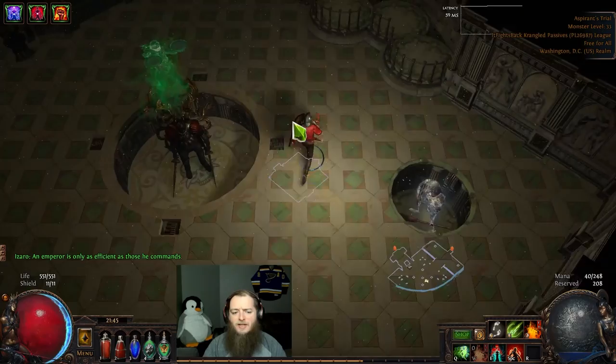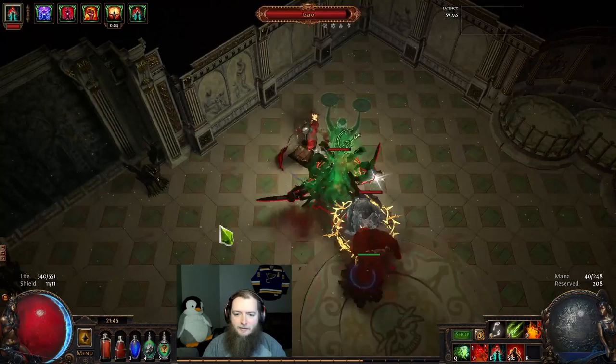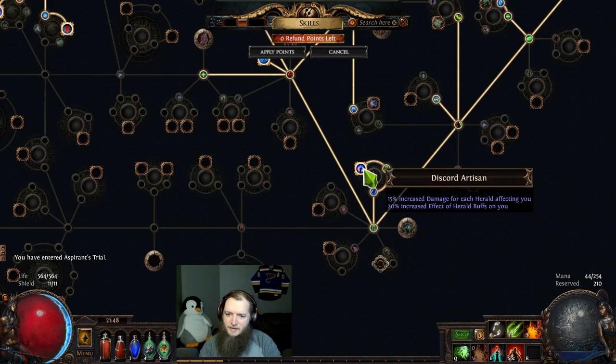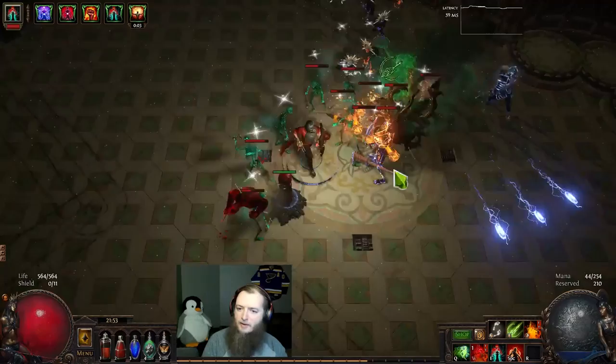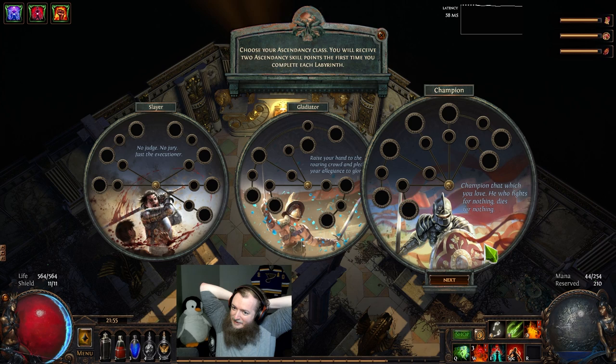I got a Granite Flask so I can probably just go do lab. Now we're on a two-hand sword. I have much better damage than on the other character. I think I take this herald damage — we see that this is a one-hand mastery. There is a leech, everything else is with wands. I never went and got a third link for my Molten Shell, but my damage is much much better than on my Shrapnel Shot.